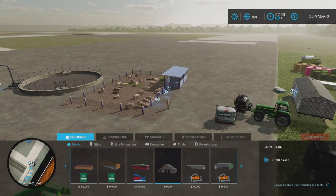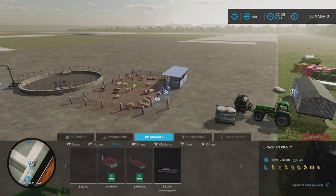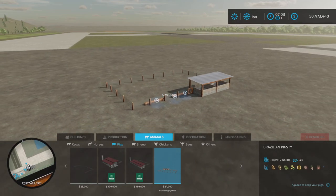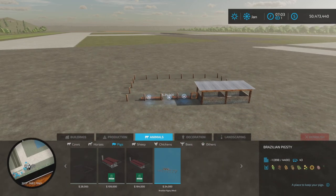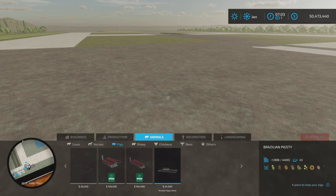Let's find it under Animals and Pigs — there we go. It costs $24,000, so very cheap, and as I said, four slots, very low on the slot count. It holds 43 pigs.